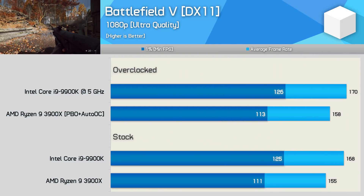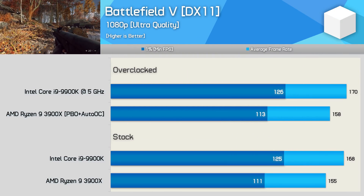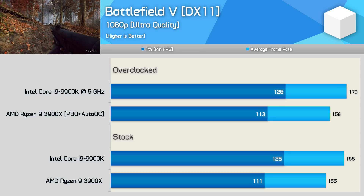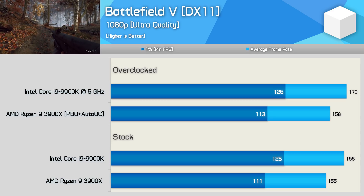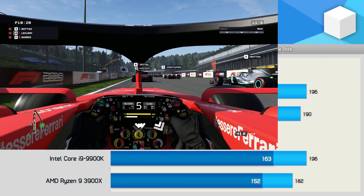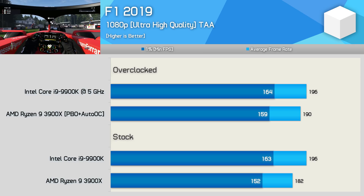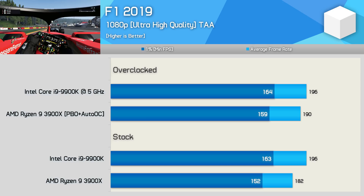Despite offering silky smooth frame rates in Battlefield V, the 3900X was still quite a bit down on the 9900K, trailing by an 8% margin for the average frame rate and an 11% margin for the 1% low. We see similar margins for both the stock and overclocked results. Moving on to F1 2019, here the 3900X was 7% slower out of the box, but once overclocked, that margin was reduced to just 3% as both processors now enabled a similar level of performance.